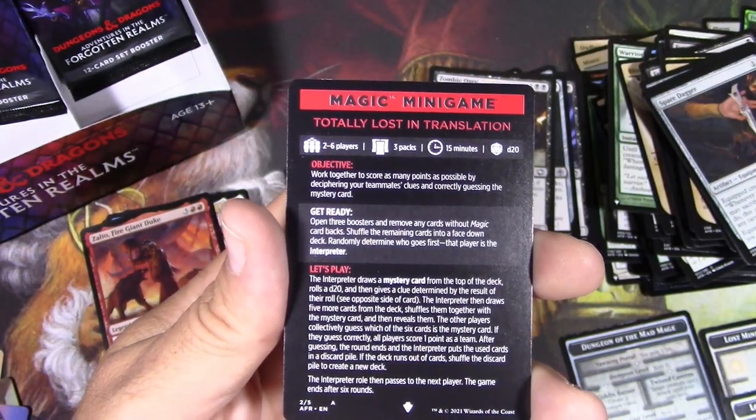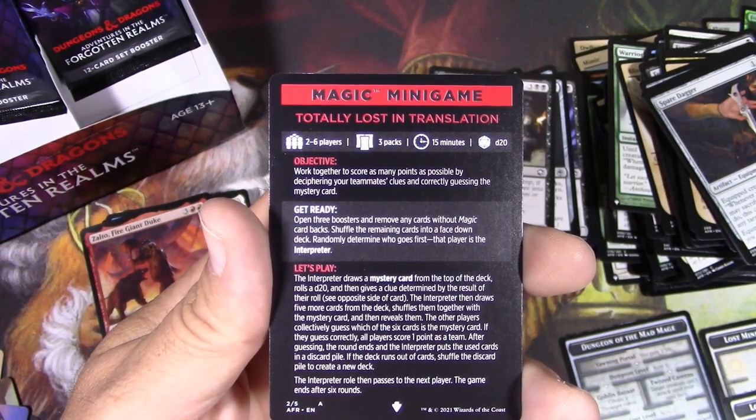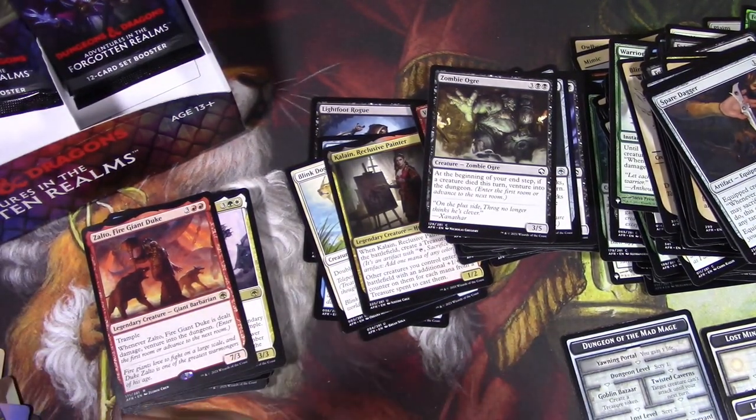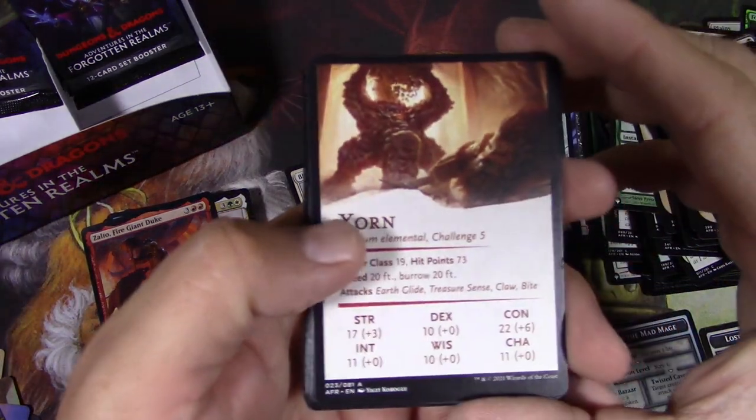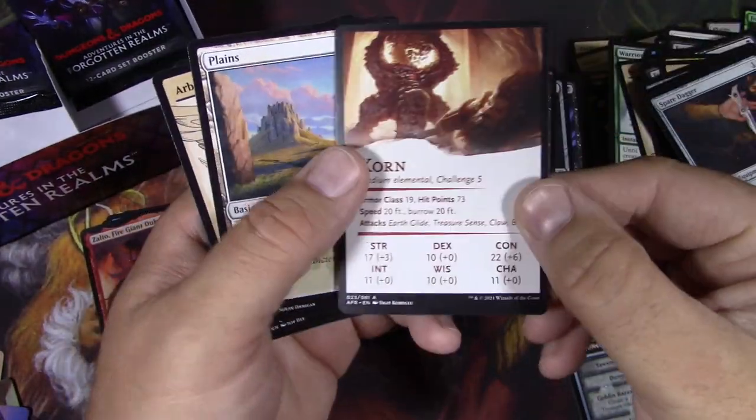Totally lost in translation — another mini game. I'll have to get into these here in a bit and see if there's a way to make a video out of that. Zorn. I'm really loving these stat block art cards. I like that there's actually something kind of useful on the back of the art.